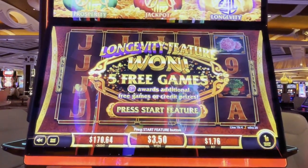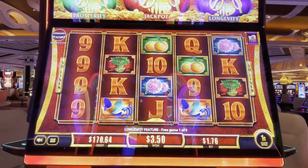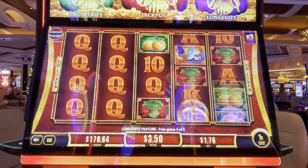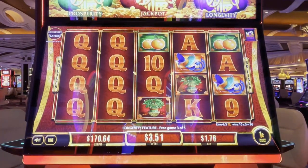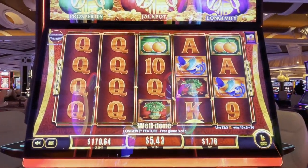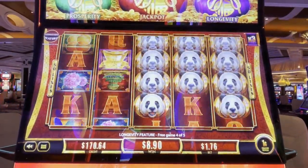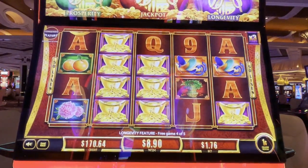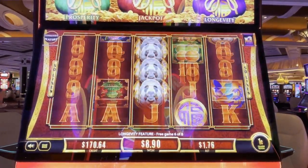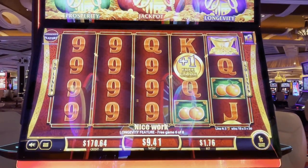We're going to go right into the longevity feature. Let's see if we can get a bonus in the bonus. We only get five spins here unless we get some purple coins. Come on, purple coin. Spin the green bag - nope. We got some queens, times three. We need red, green, and purple to spin all three - that would be awesome. Two more spins, come on purple coins. Dead spin. Last spin - purple coin. Free games! We got three more spins. Come on, purple, red, and green. We got some nines, times three. That is nice work.